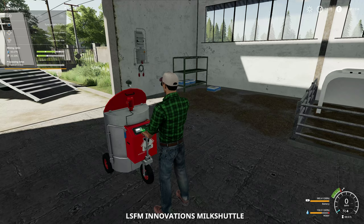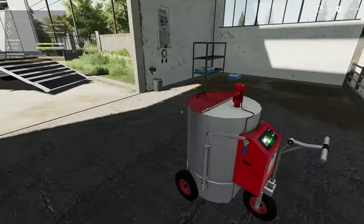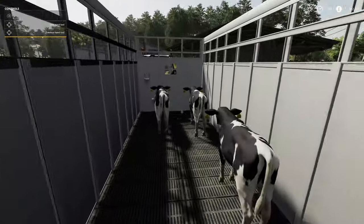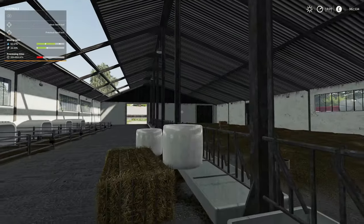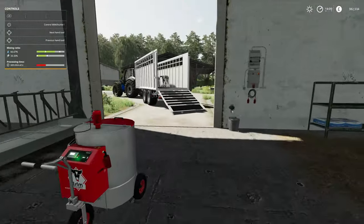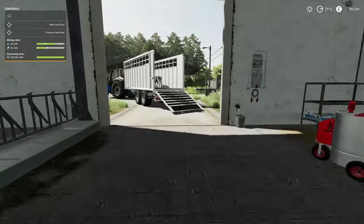We need to turn it on, let it mix - it'll take a minute - and then we can top these up and bring in the calves. Over time these will turn into breeding bulls, which should give us quite a bit of money. I like that you can calve not only the young bulls and the milkers but also the breeding bulls.